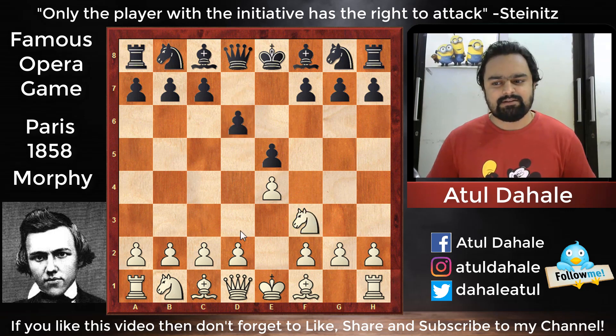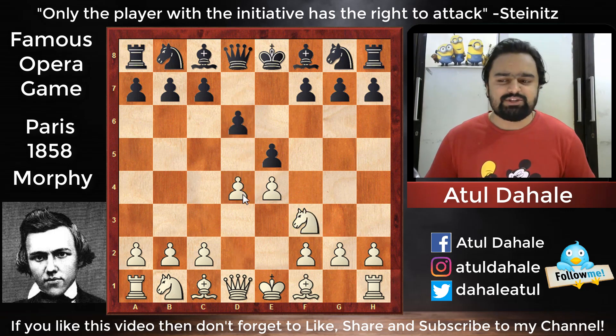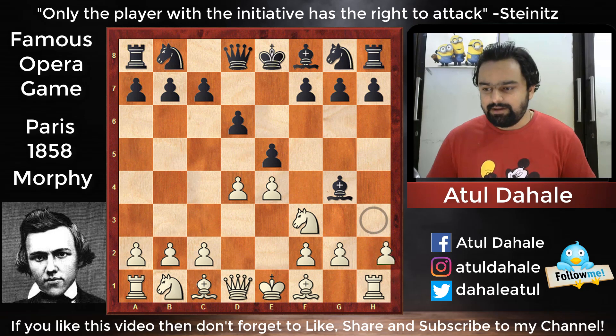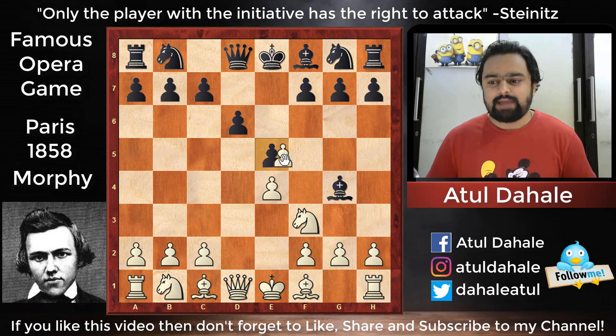Here, as we have already seen, knight to d7 should be played, or even you can play e takes d4. But the black player decided to pin the knight and played bishop to g4. In general, in the opening we should develop our knights first before developing the bishop — that is a general theory also proposed by Steinitz, the next world chess champion. Bishop g4 is a little bit weak, so Morphy played d takes e5, capturing the pawn.